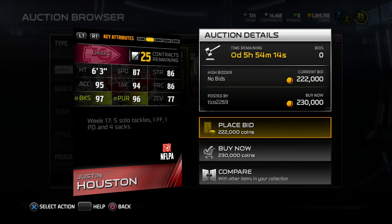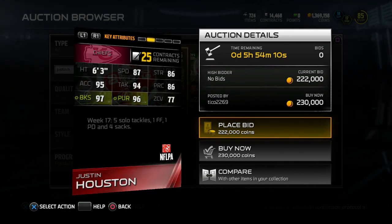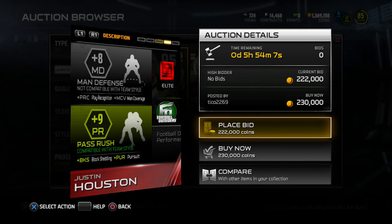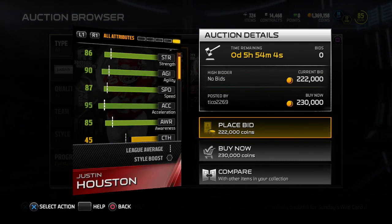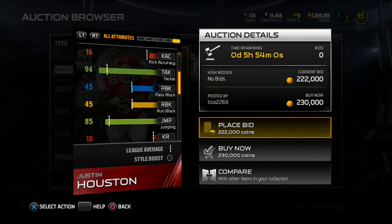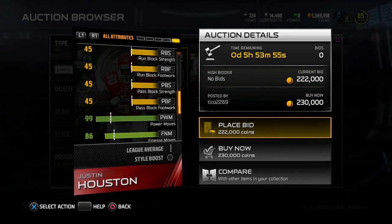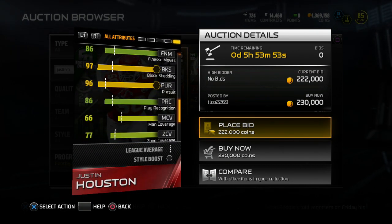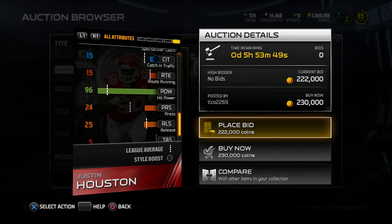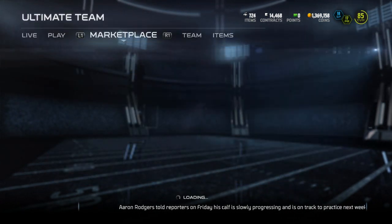Here's Justin Houston, 95 overall. He has 87 speed, 94 tackle, 95 acceleration, 96 pursuit, 97 block shed, 77 zone coverage. Looking at his overall stats: 45 catching, kind of low, but you're going to be blitzing him more often than not anyway. 85 jumping — that's alright. We also have 99 power move, 86 play recognition, 91 stamina, 96 hit power. Overall a really good card.